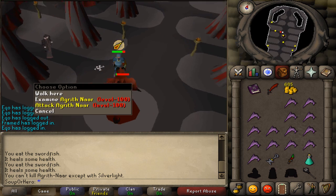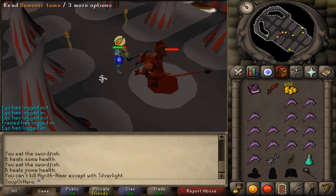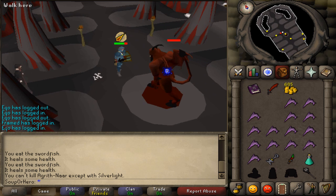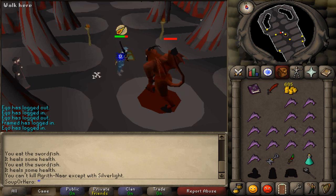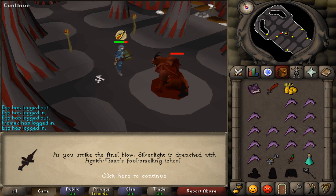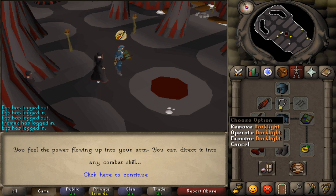Switch to the Silverlight and land the killing blow. The Silverlight becomes a lovely dark light after the kill.